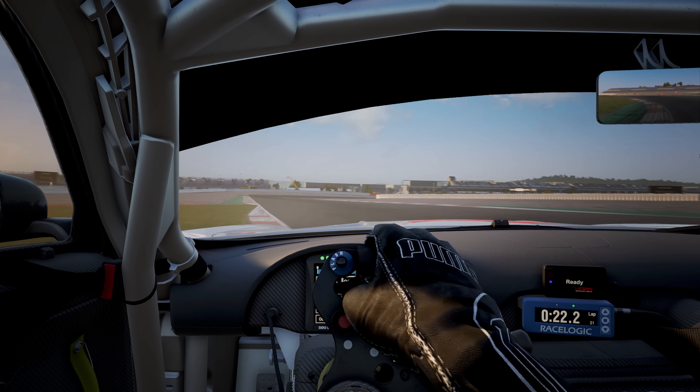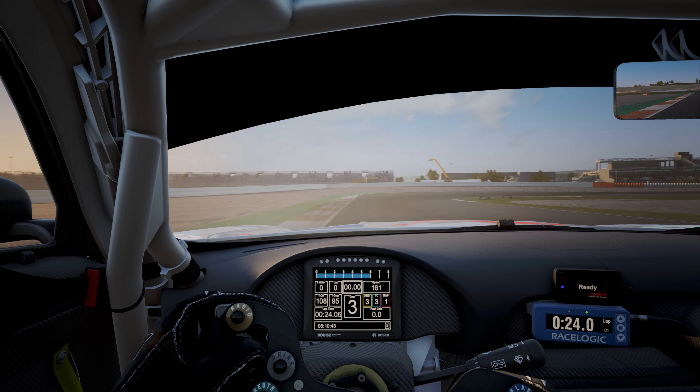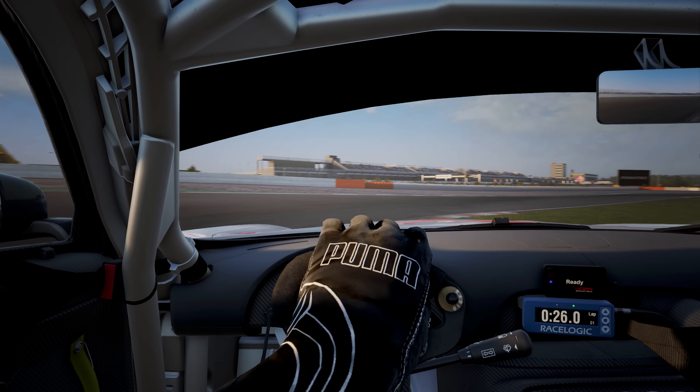Turn 3 is flat out. Brake at the white mark outside the left curb, release the brakes early, and go over the green curbs at the apex of Turn 4.